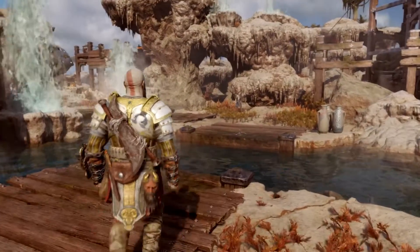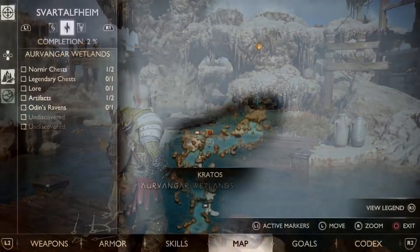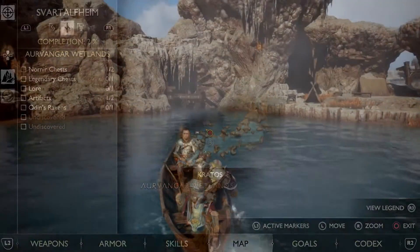Alright guys, now I'm going to leave here and go further up the map to show you guys the next Nornir chest. We are at Svartalfheim again, the Ivanova Wetlands region. You can see where I'm at there — Nornir chest completed, one out of two. So there's a next Nornir chest we have to find. I'll show you guys where to go to get this other Nornir chest. Let's get right into it.